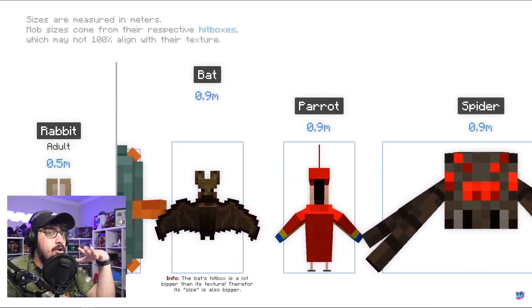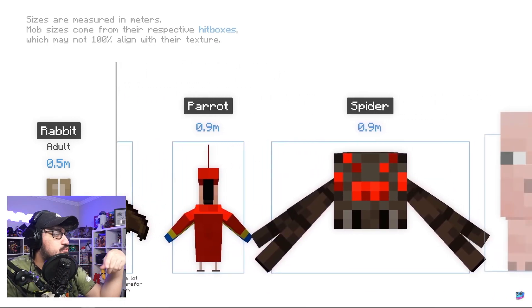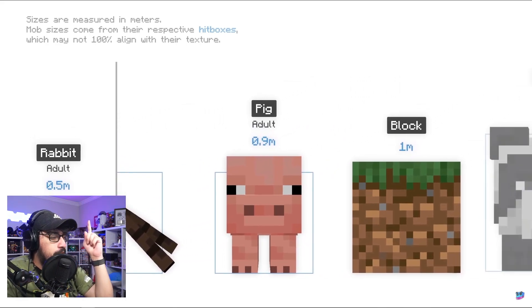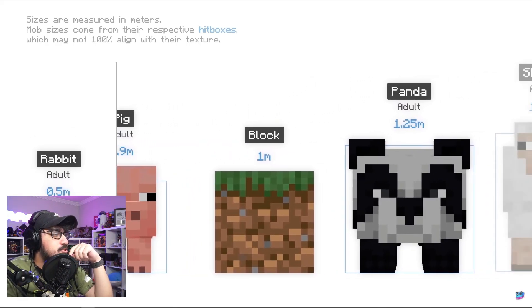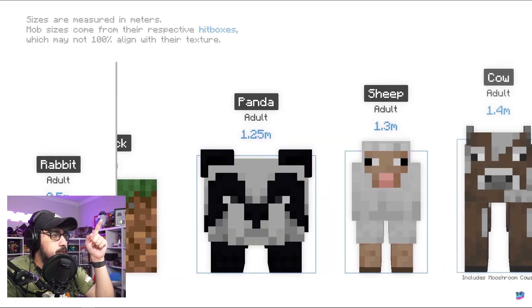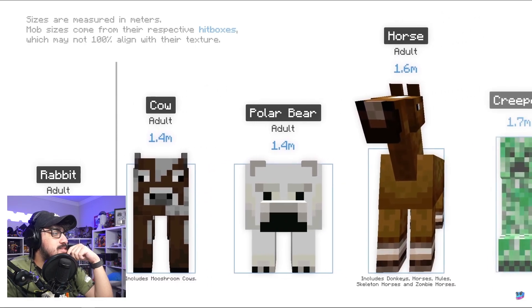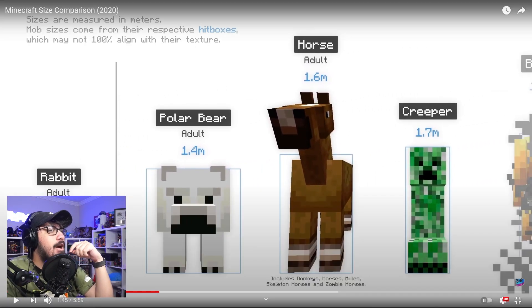We're finally into 0.8 meters with squids. Vexes at 0.85, and a wolf at 0.85. You can see we're starting off small — there are a lot of mobs that are a smaller size. Now slowly ramping it up: spider and pig, and now we're at one block — one meter — with a panda, sheep, adult cow, adult polar bear.